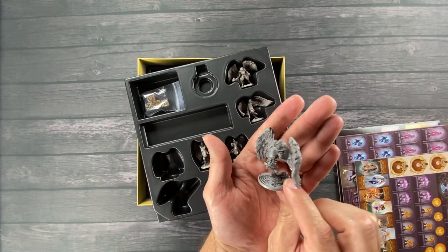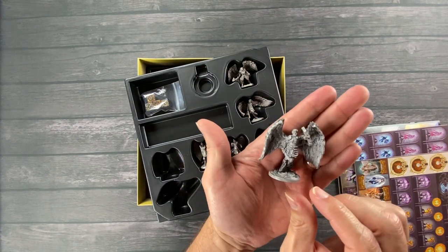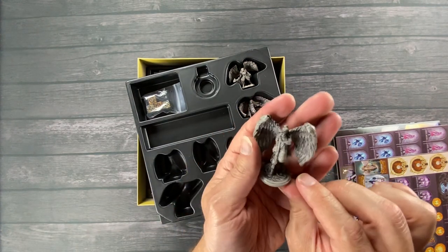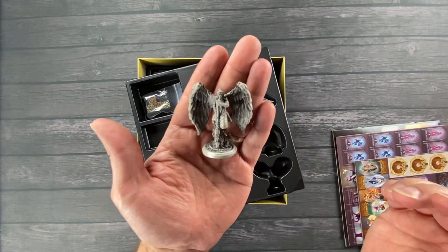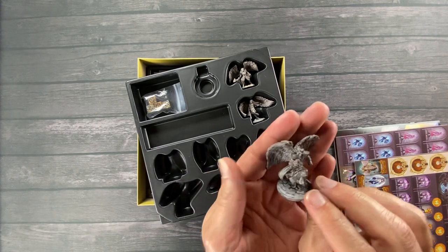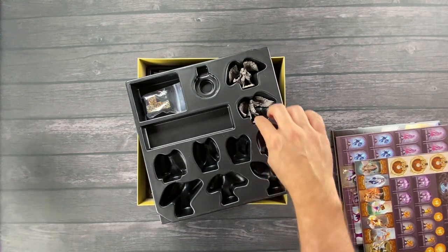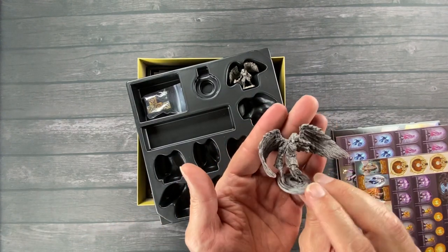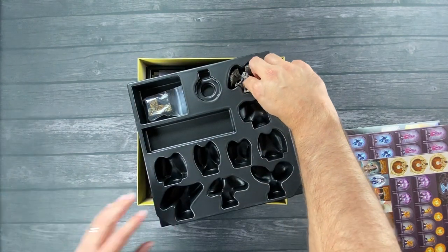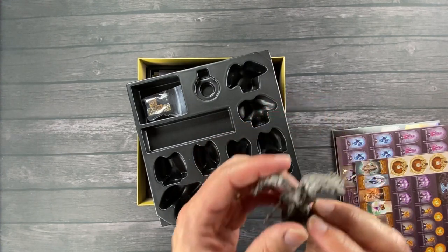This one has a sword and a shield — more of a warrior. Looks like he's running, so there's some speed. Sculpts are fantastic. This guy looks like he's ready to kick someone or leap. These are great. Oh, the action — look at the hair. These are really nice. The last one here — yeah, wow, that looks great. Those are super nice, super cool. They make you just want to play the game right away.